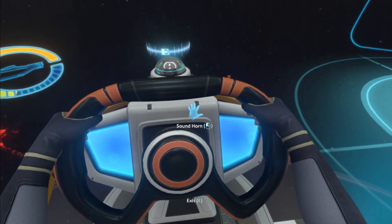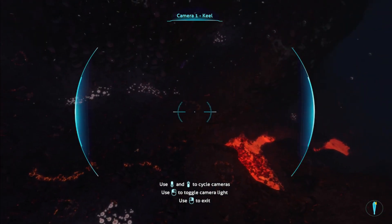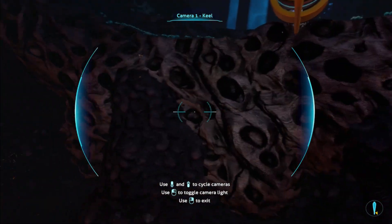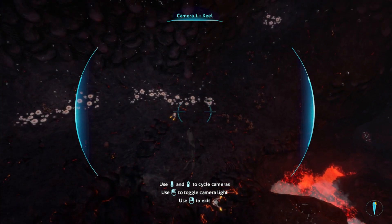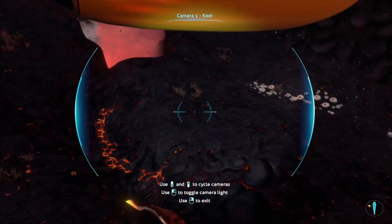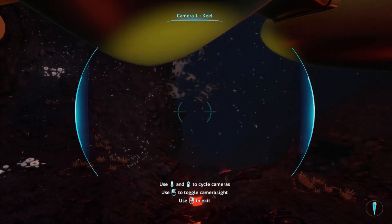We still got about 200 feet, which is okay. Let's continue to drop down. There should be — keyword 'should' — there should be another research facility in here, I'm not certain where though. How is there a sandy area in here? That is incredible. Let's go ahead and take a little bit of a right turn.